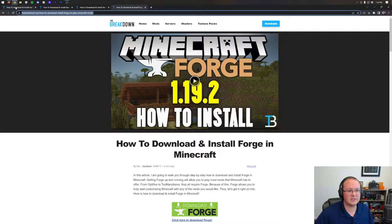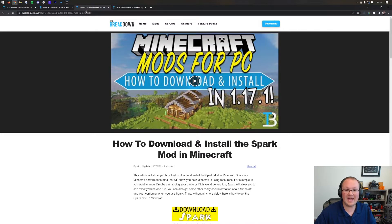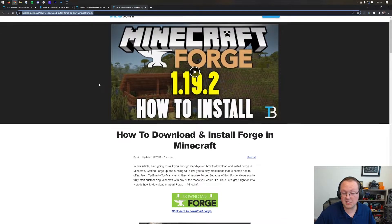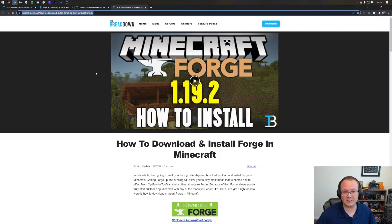For example, if you install Just Enough Items, Xero's Minimap, and Spark — in our case, all three of those are going to be installed today — on your server, you will also need to install those locally. So will everyone who plays on your Minecraft server. For that reason, we have a tutorial linked in the description, which is our in-depth guide on how to download and install Forge. It goes over everything you need to know to download Forge and get it set up. We are going to be installing the mods locally in this video, but as far as getting Forge locally, that's what that tutorial is for.